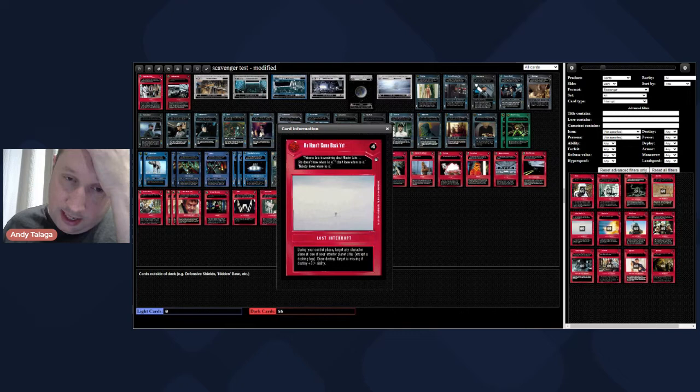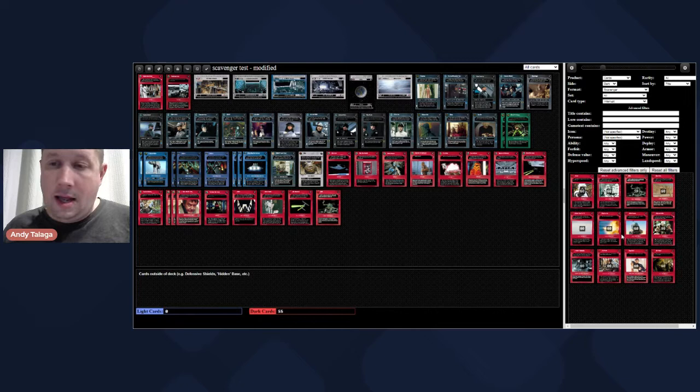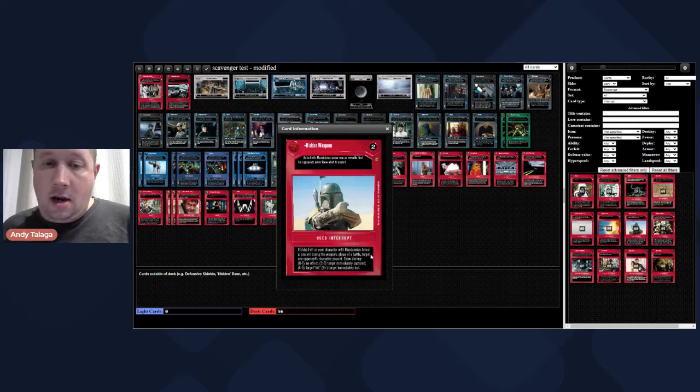Heavy Fire Zone - if battle was just initiated, deploy for free a vehicle or starship weapon from hand or reserve deck onto your participating vehicle or starship. It's a way to get the cannons onto Scythe 1. I'm going to put a copy in - we'll probably end up cutting it. Hidden Weapons - nothing has Mandalorian armor, no Boba Fett, no character with Mandalorian armor like Jodo Kast or Jango Fett in virtual cards. That card is a rare, so we can skip it.